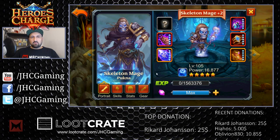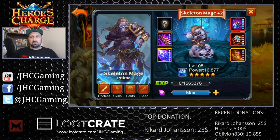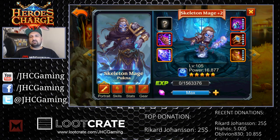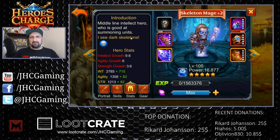We start with this one skeleton mage - Pukna, is that how you say that? Skeleton mage artwork, how do you guys like that? I like skulls. You say skeleton sucks, whatever - it's not the first time we say a new hero sucks at first glance and then we realize two months later he's pretty good. Sometimes it's gonna take time for someone to find a good combo, or maybe he's gonna get buffed later. He's a midline intellect hero who's good at summoning units.